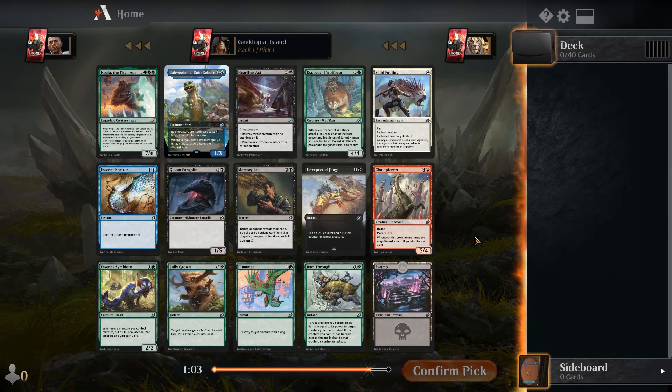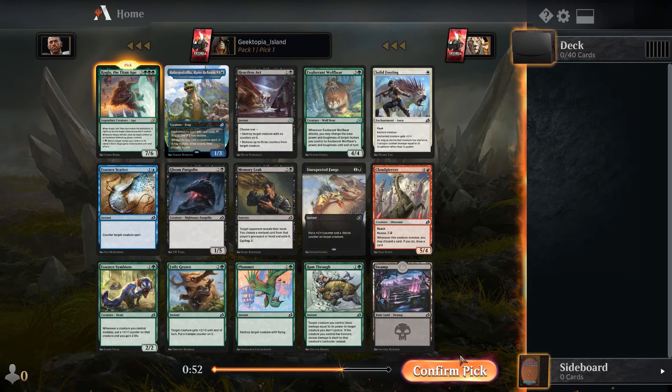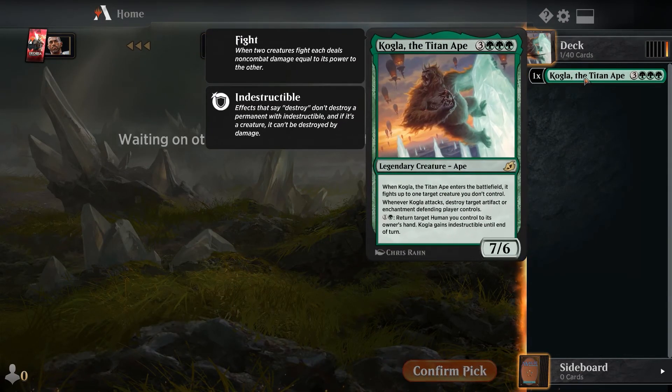Usually I have a list next to me to tell me how many rares I have as four-ofs and such. Here's the list for the picks we're going to make. We're going to go ahead and pick our rare for Pack 1, Pick 1. So far besides the uncommon black kill spell, it's really good.